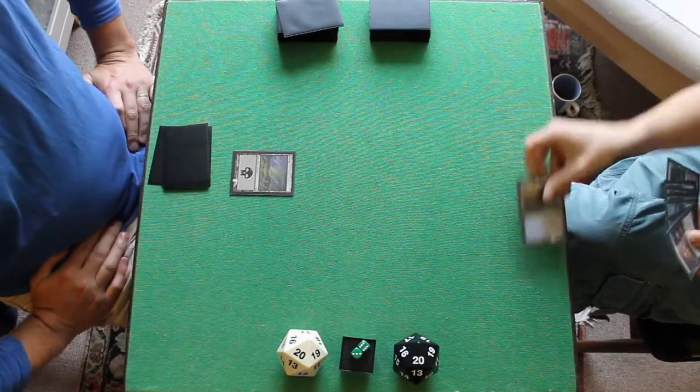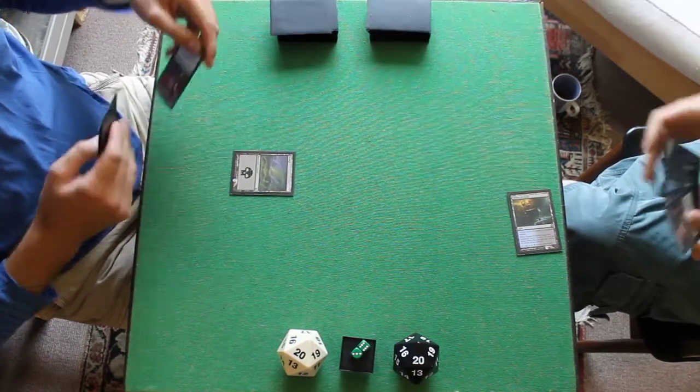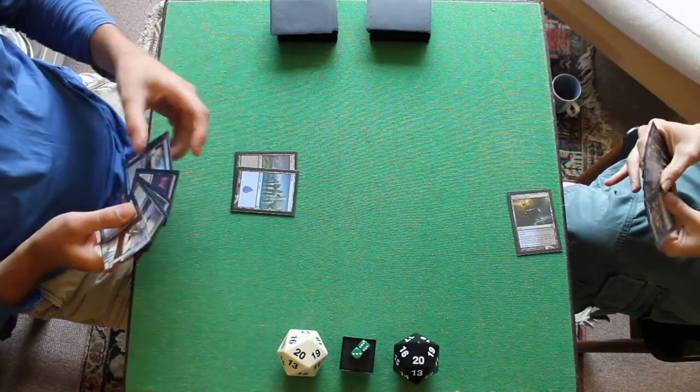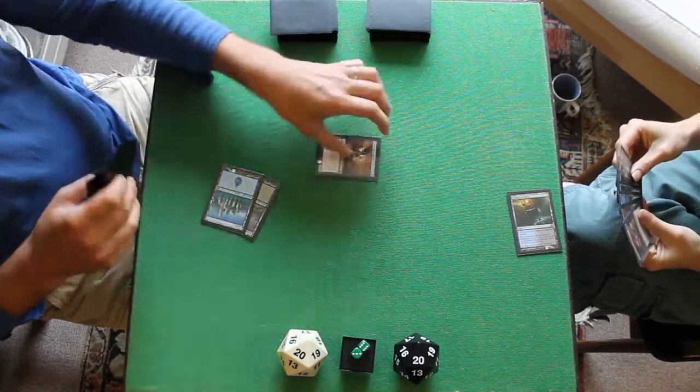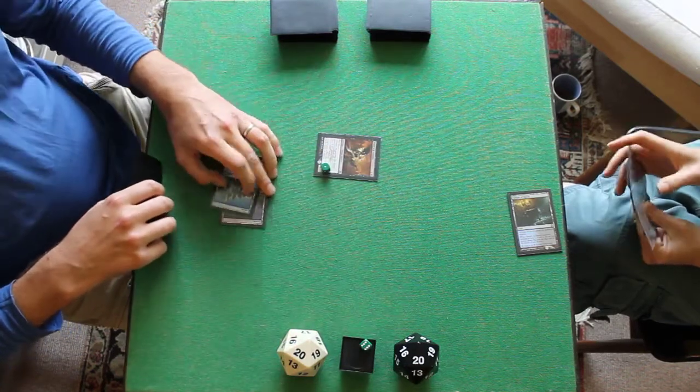I'll play a Temple of Deceit, scry and pass. I'll draw, play an island, tap 2, and unleash the Thrill Kill Assassin.